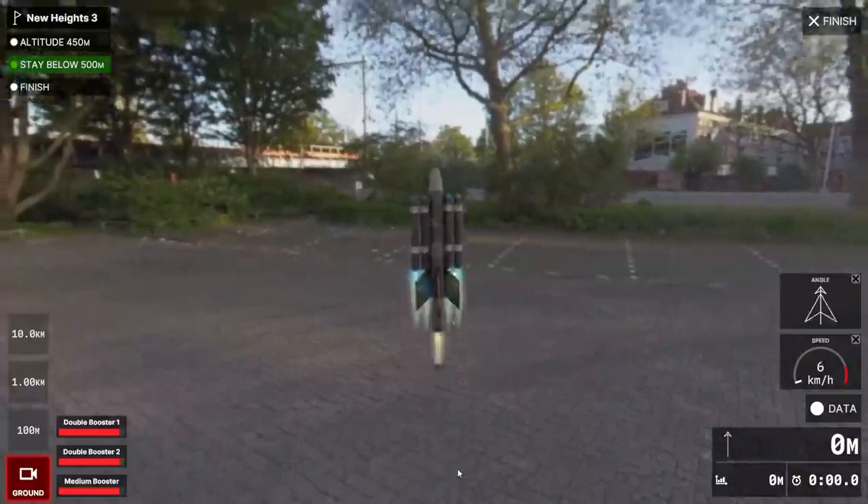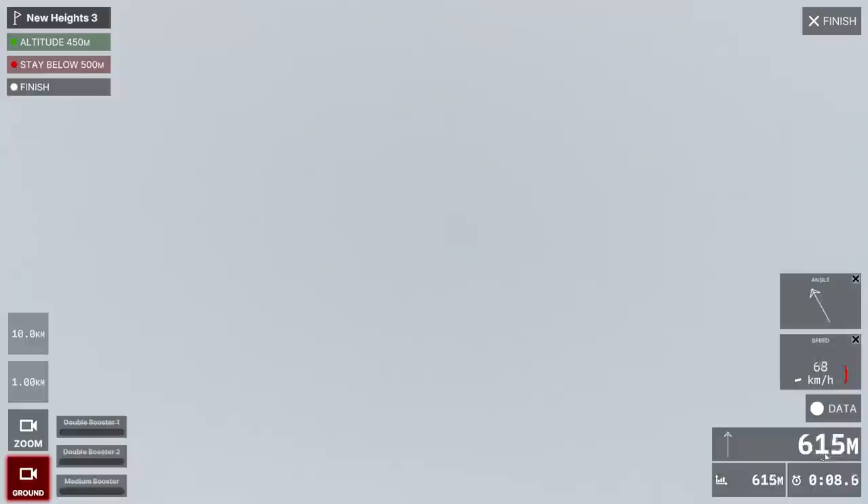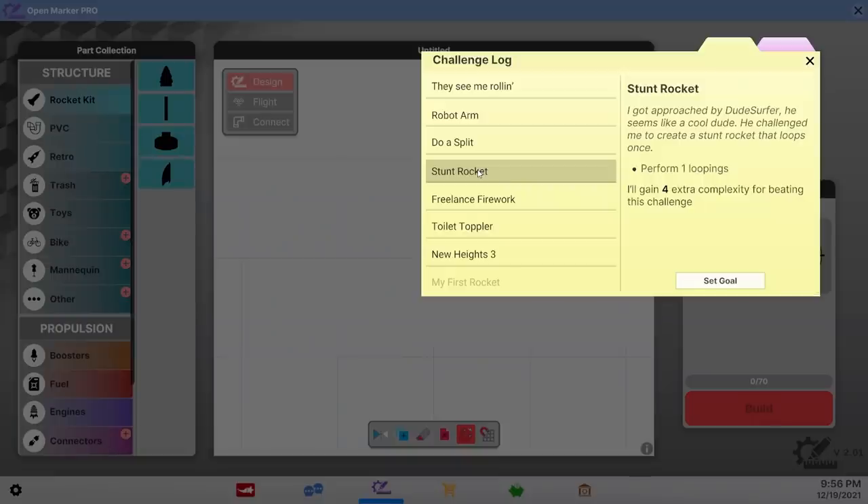Today I want to try and do a homicide with my rocket, but I'm gonna have to find someone to hit first. I also screwed up my goal — I was supposed to go 450 to 500 meters. But let's work on Stunt Rocket.